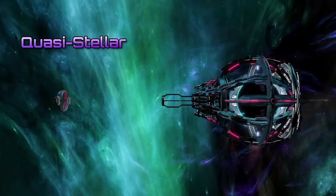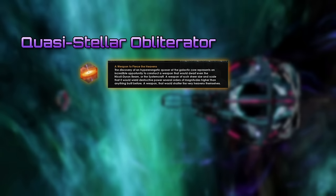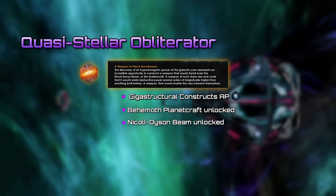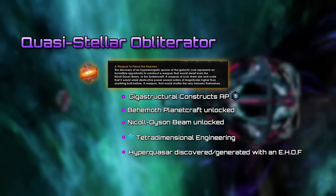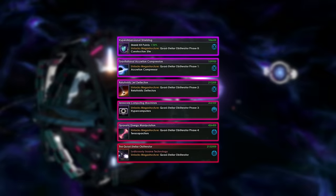The second terra structure is the Quasi-Stellar Obliterator, which has to be built around a hyperquasar. To unlock it you will need an ascension perk which requires Gigastructural Constructs, Behemoth Planet Crafts, Nicoll-Dyson Beams, Tetradimensional Engineering, and a hyperquasar discovered or generated by the E-Hoff. Similarly to the stellar system craft, all of its stages are locked behind technologies that you will need to research one after another.